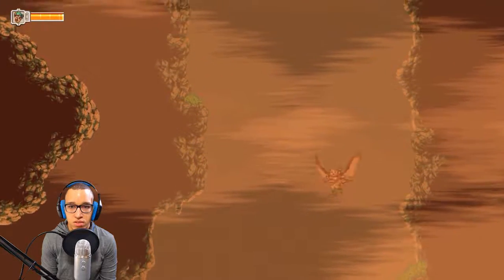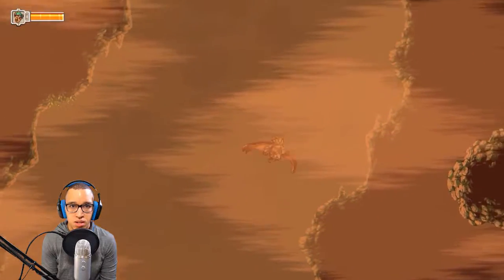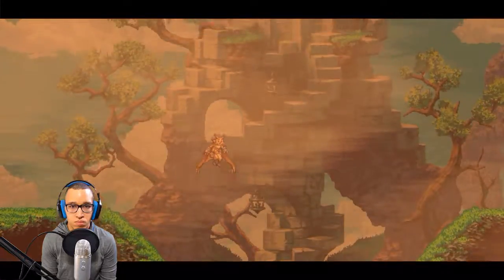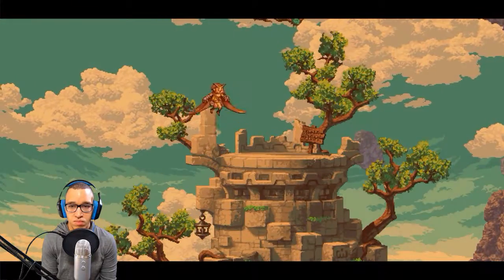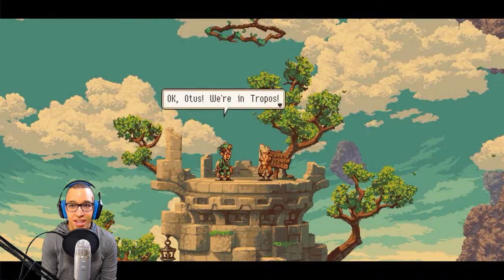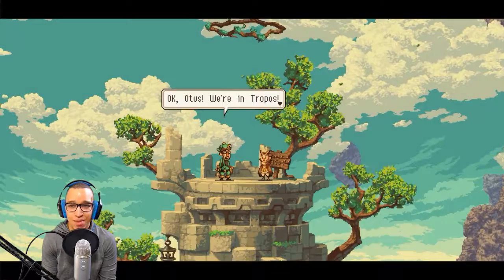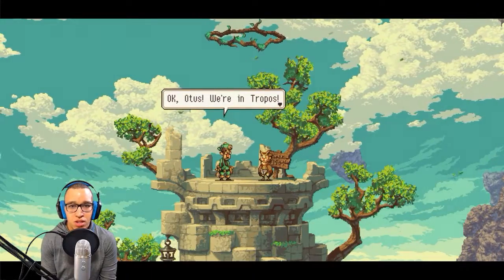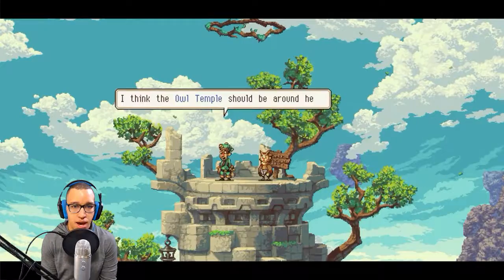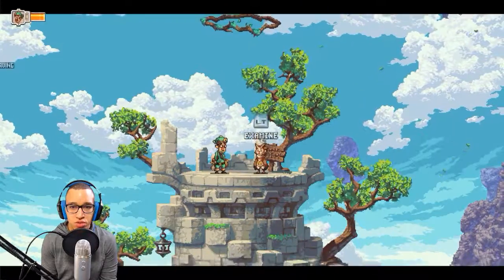I wonder what that thing does — it's a little foggy around here, a little ominous. Now if I remember correctly, I think the owl temple should be around here. It says: 'Otis, we're in Tropos.' Let's investigate a bit, hopefully we'll find the entrance.